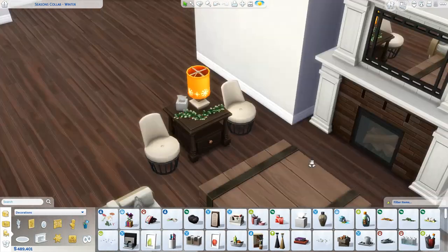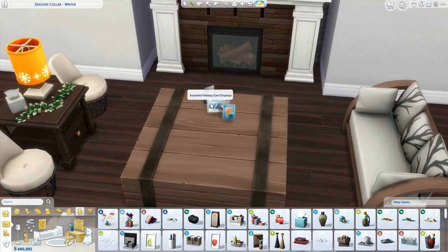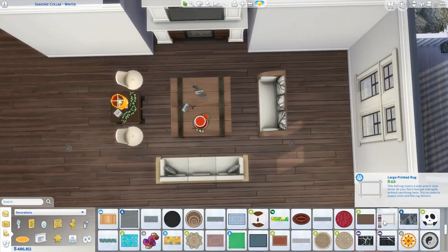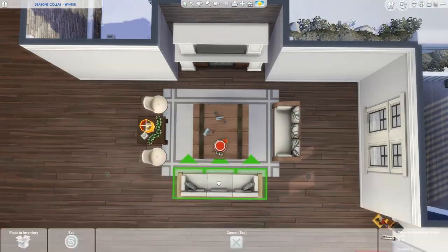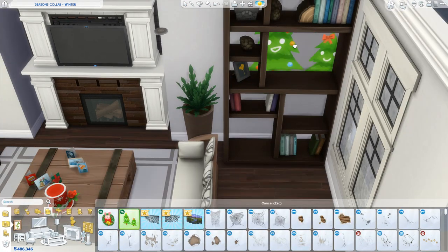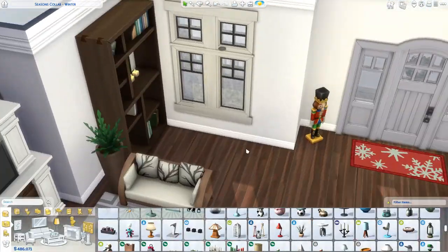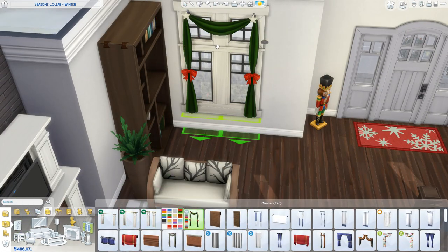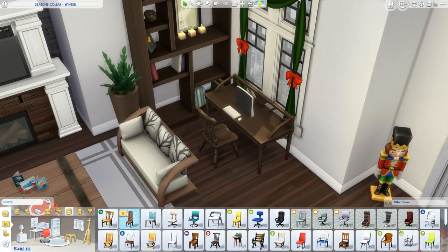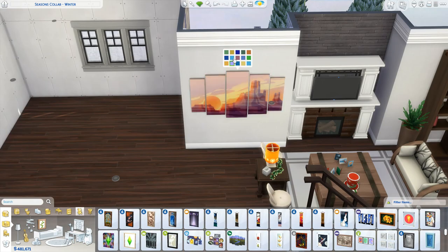Ashley just started a new series called Curb Appeal where she makes exteriors of houses with some floor planning and basic furnishing for the gallery. In the video, she takes a picture from Google Images or Pinterest and talks through why she picked it and why it's a good house to recreate in the game. She explains things I totally do when looking at pictures but didn't have labels for — so now I do. It's great for anyone wanting to get better at building.